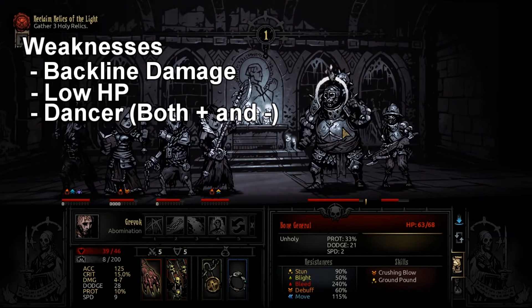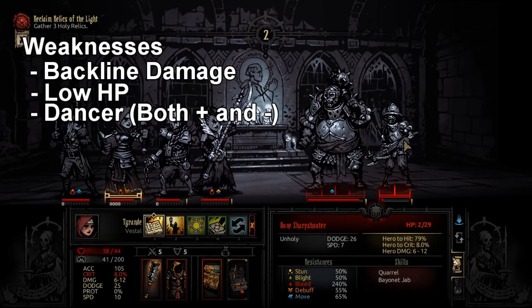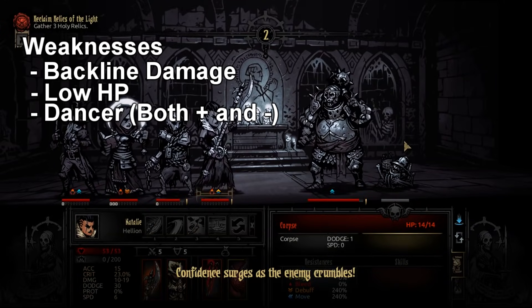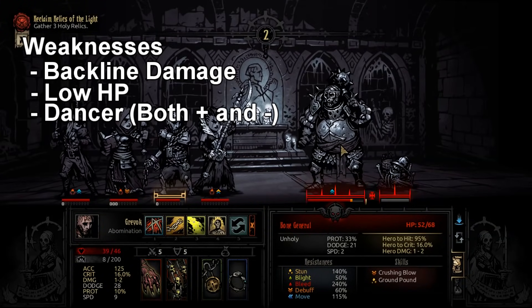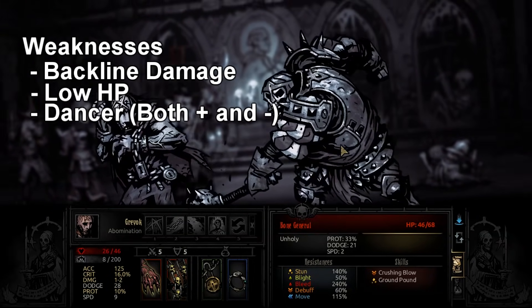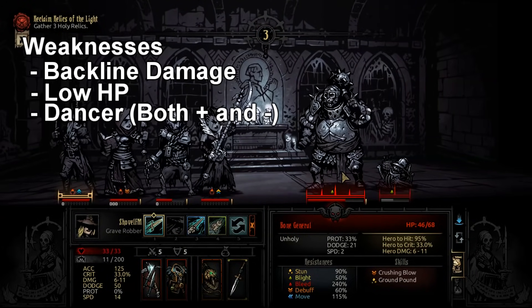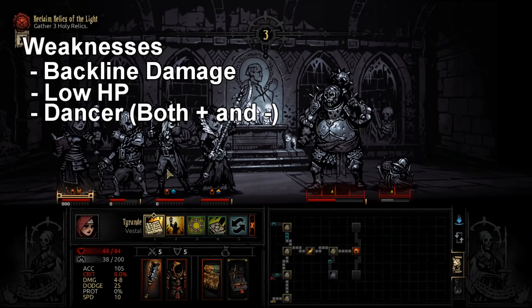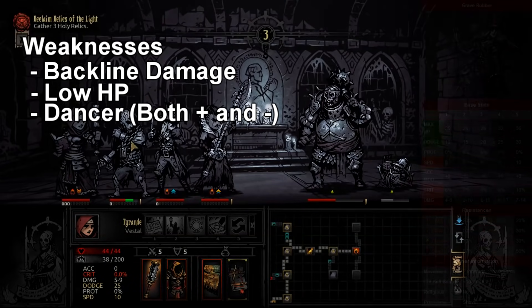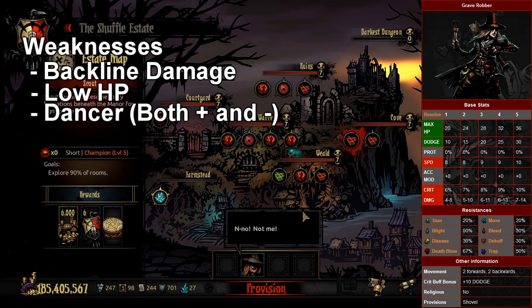If you want to do the Shadow Fade and Lunge combo — which is her bread and butter — the team has to be able to operate when she's in her starting position about to Shadow Fade, and then after she has Shadow Faded. For example, if she starts in rank 2 and Shadow Fades, your team has to operate in both of those situations. Ranks are the name for positioning in Darkest Dungeon: rank 1–2 is front line, rank 3–4 is back line.